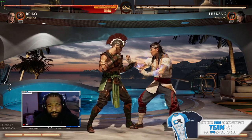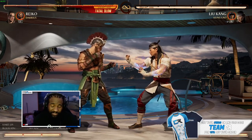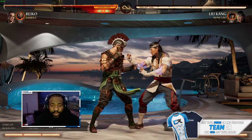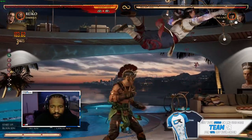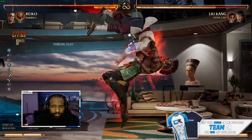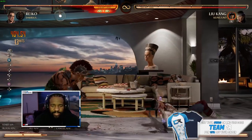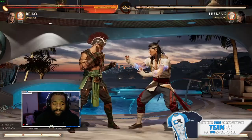With Darius it's the same concept — you call him out at the right moment when you're about to land and you call out the Darius assist. When I time this myself, when my opponent's feet are straight up in the air, that's when I call out Darius. You have to practice this because I can't teach you timing. So here's the damage with Darius included using one bar of meter — and ending with standing three, that's 40%. That's some good damage.